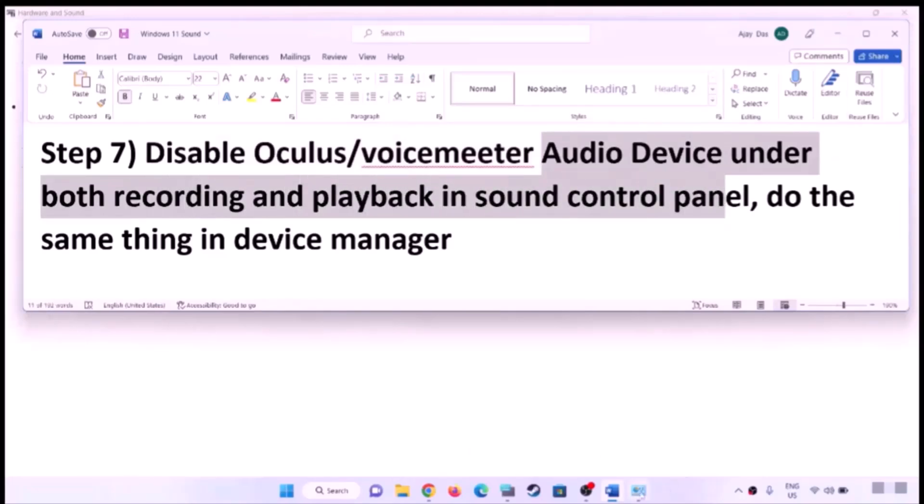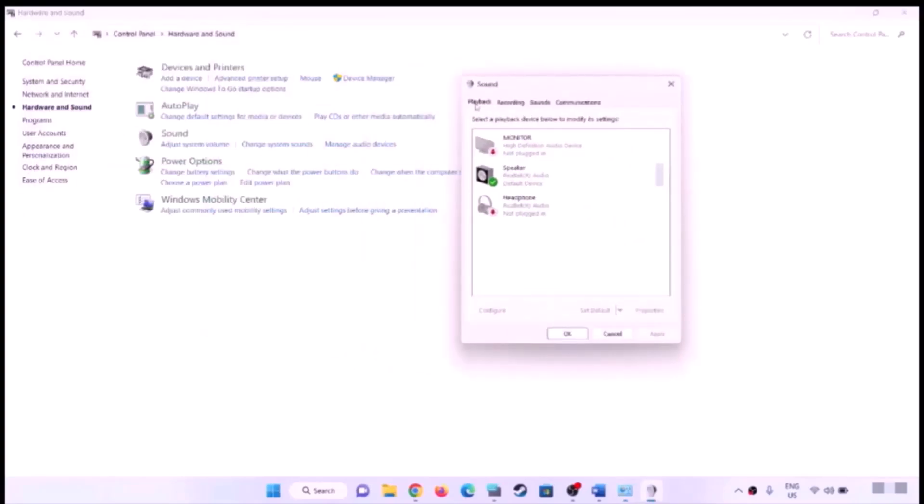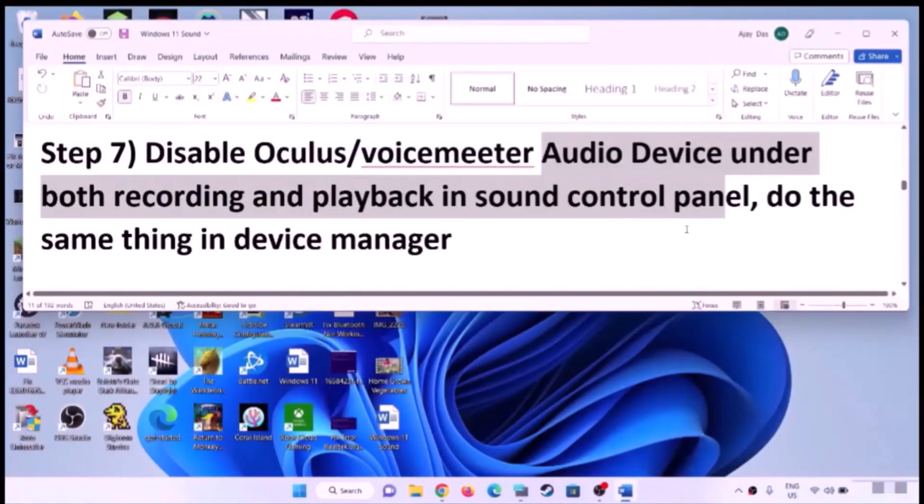Disable Oculus or VoiceMeeter audio devices under both Recording and Playback in Sound Control Panel. Open Control Panel, go to Sound. Under the Playback tab, if you have Oculus, VoiceMeeter, or any virtual speaker you are not using, right-click and disable it. Do the same in the Recording tab for any audio device you are not using. Click Apply, then OK, and check the sound.